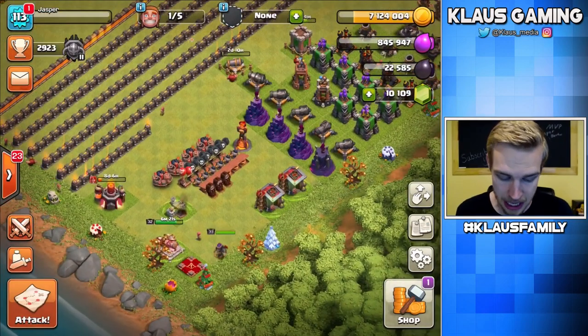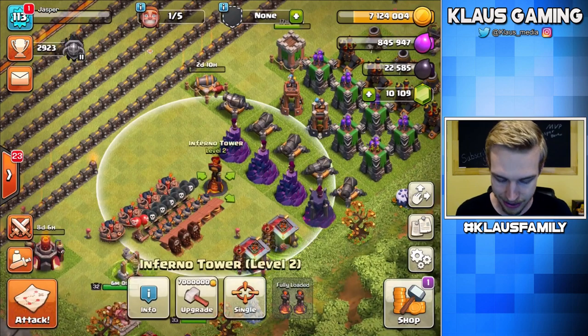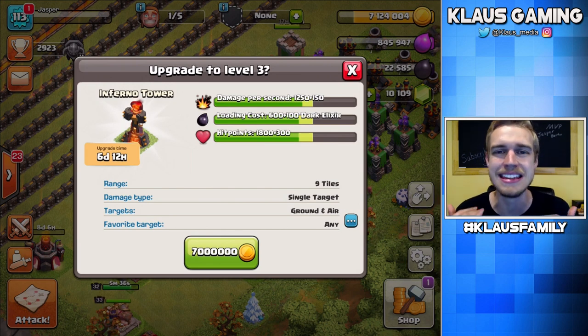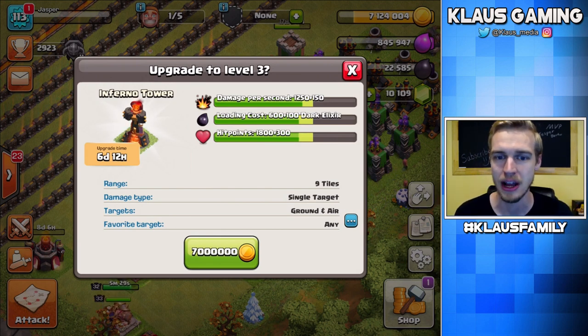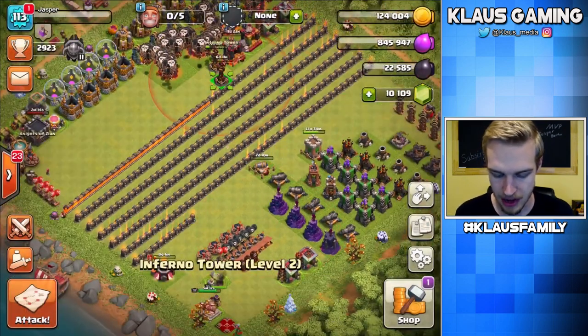We have gold, and I have a good idea for what we should do with gold. I think we should max our Inferno. It's 7,000,000 gold. We've got 7.1 million. It's perfect, it's ideal. Let's max this Inferno. Bam. Nice. There you go.